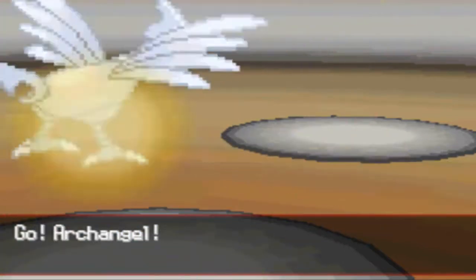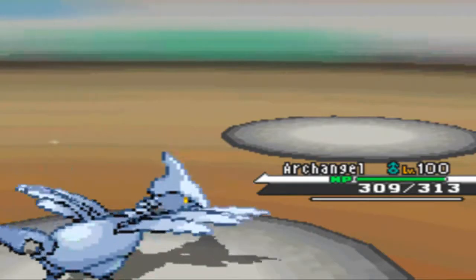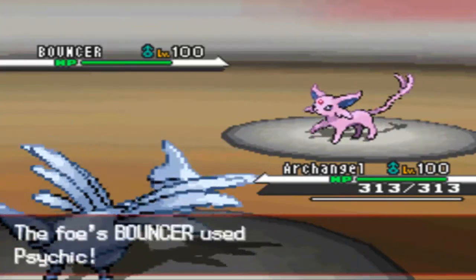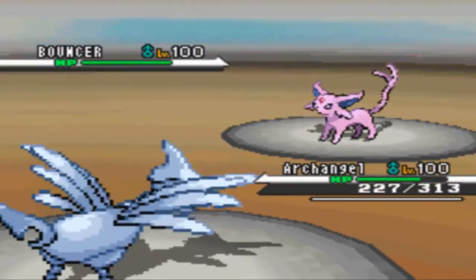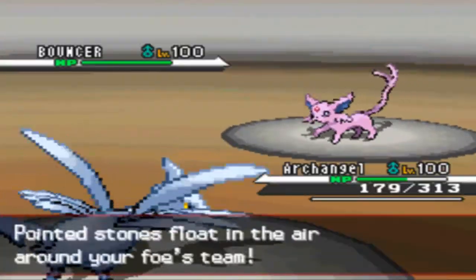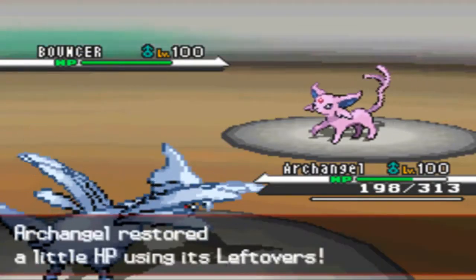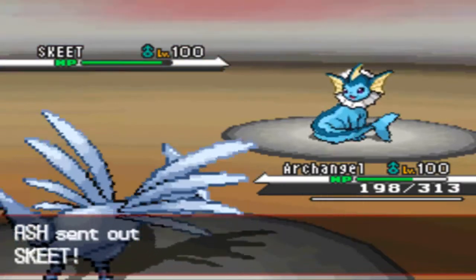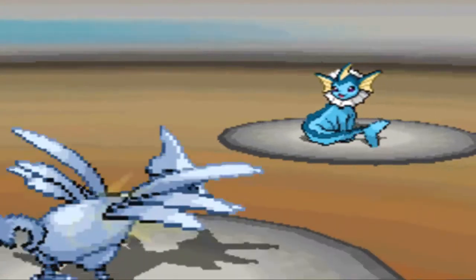Now he's going to have switch advantage so I go back out to my lead Skarmory, and he goes out to Espeon with the name Bouncer. I'm like, he probably has Magic Guard, but he could be bluffing so I just go for the Stealth Rocks - worst case scenario I'll bring them in some other time. Of course he doesn't have it - he was bluffing - that worked out really well for me. Probably my one good play of the day.